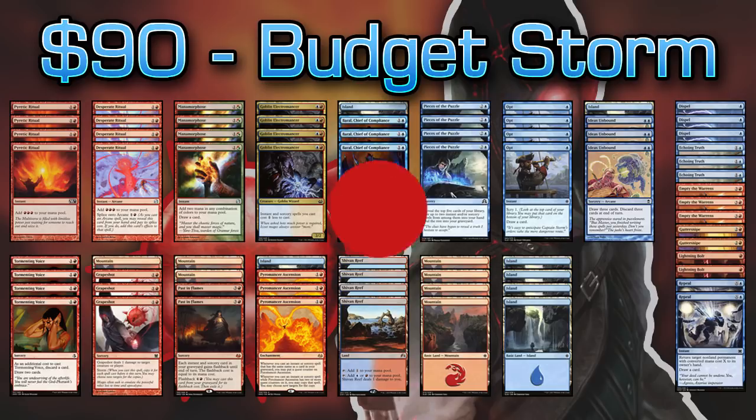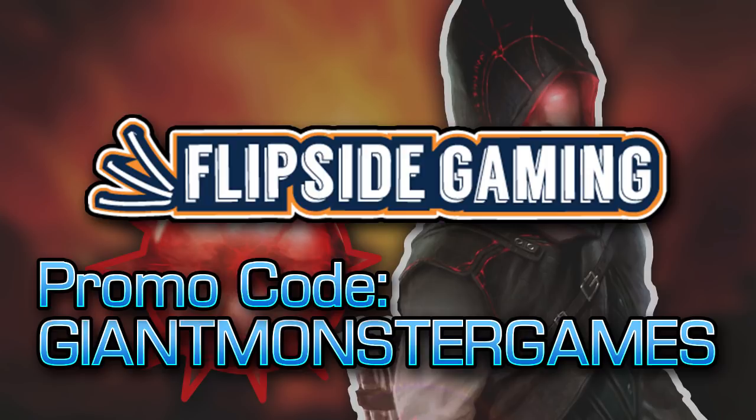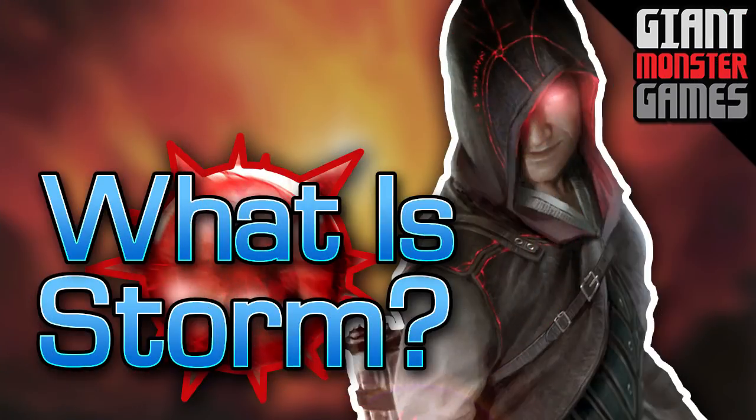But before we actually break the deck down, go over to Flipside Gaming and use promo code GIANTMONSTERGAMES to get 10% off your online purchase. This includes everything including comics, board games, and other stuff — not just magic-related products.